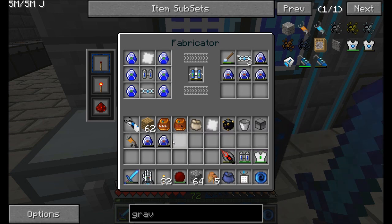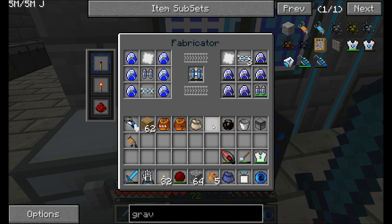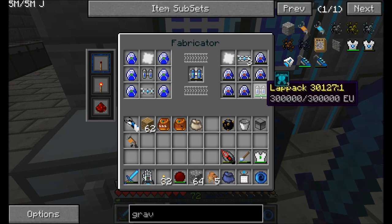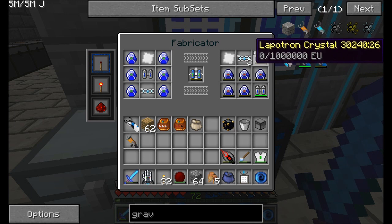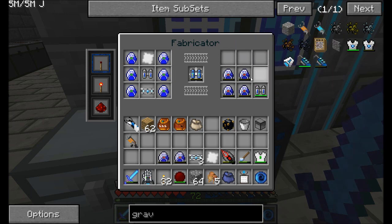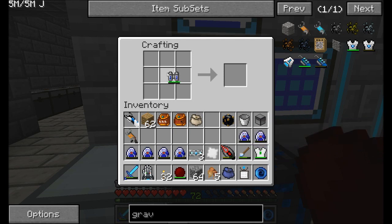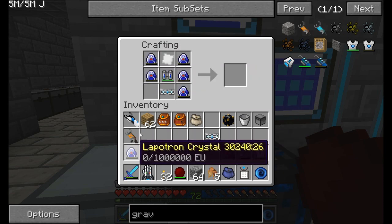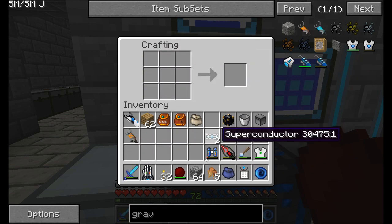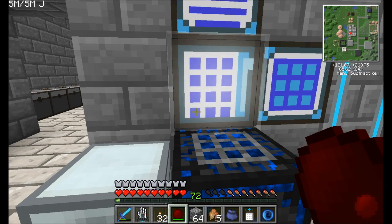Alright, stage one — getting the backpack. Put this guy in here with all this stuff. Lap pack, six of these guys. I might have to do it manually though. For some reason I had to do that manual, but no big deal. I've got the ultimate lap pack. Stage one complete.